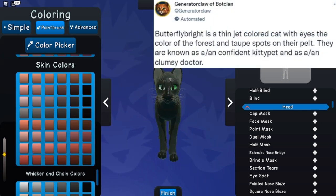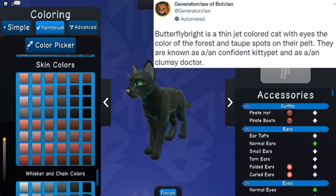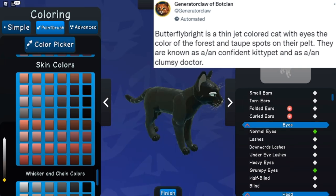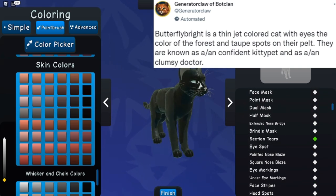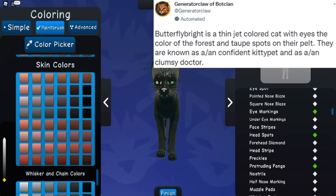On Twitter, there's actually an account called Generator Claw Bot and they randomly generate warrior cat names and descriptions. So this is Butterfly Bright, a thin jet-colored cat with eyes the color of the forest and taupe brown spots on their pelt. They are known as a confident kitty pet and a clumsy doctor.